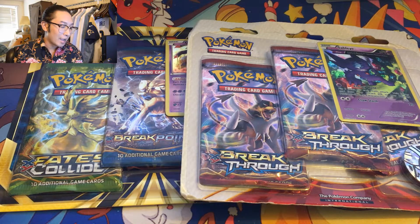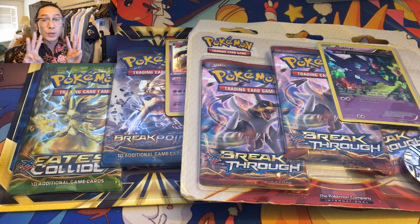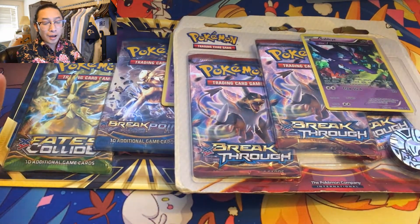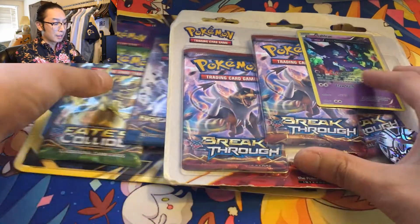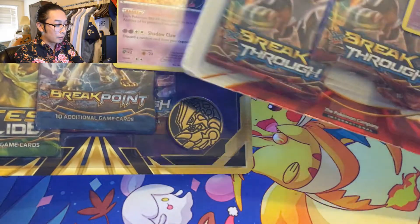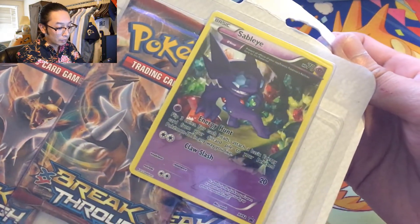Hey, what's up guys, CasualCollector here. Today we're opening up two three-pack blisters, so that's six booster packs. Hopefully our chances are a lot higher of pulling something amazing. We got three Breakthroughs, one more Breakthrough, one Breakpoint, and one Fates Collide. And we got this pretty sick Sableye promo — oh man, this Sableye looks pretty sick.